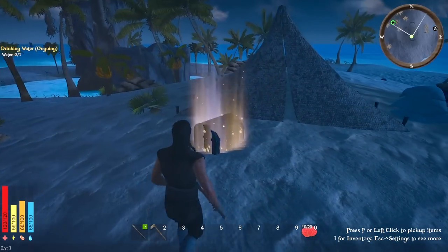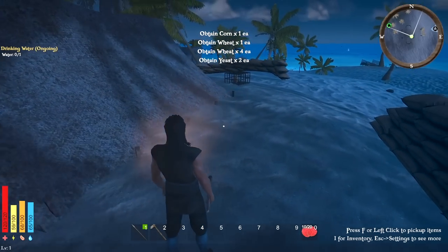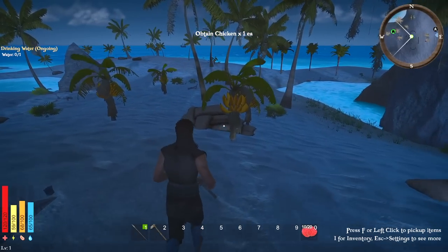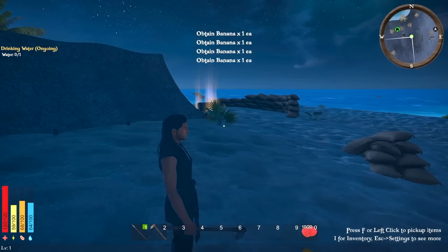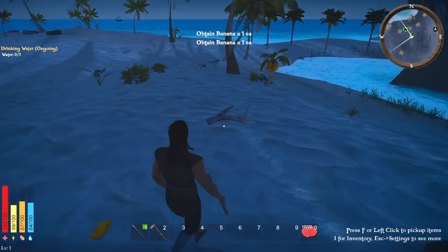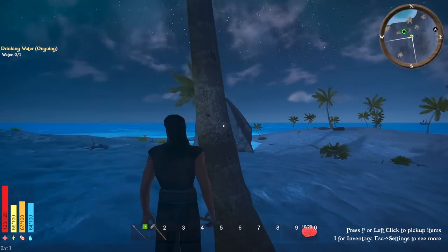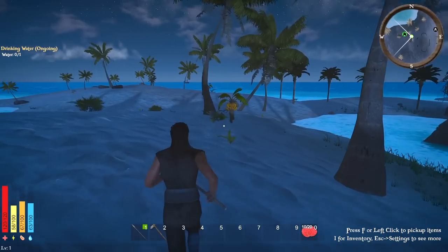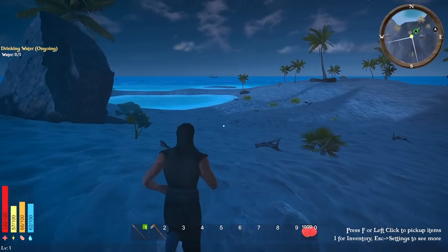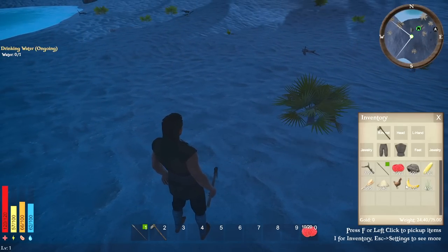We need a stone key crafted on a crafting bench. We can pick up some corn, wheat, and there's a little chicken and some bananas here too. Looks like we're going to have daylight any moment now. We can chop down some trees — the smaller ones can be chopped, the bigger ones are more cosmetic. Do the bananas stack properly? It stacks up to 20 — perfect.